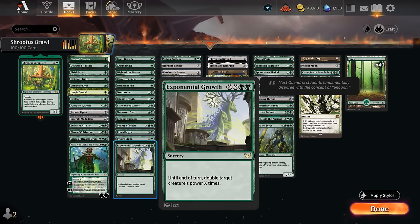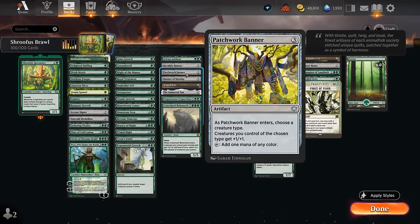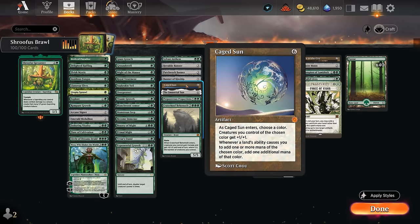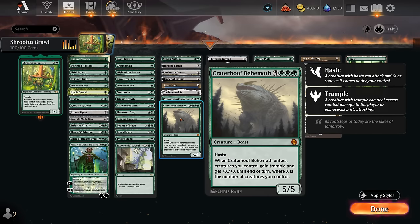Our anthem effects include Sylvan Anthem giving plus one/plus one to all green creatures and scry one whenever a green creature enters — perfect with saperling tokens entering repeatedly. Heraldic Banner and Patchwork Banner both make mana and pump our creatures. Banner of Kinship gives all our creatures a massive boost if we already have an established board. Caged Sun essentially doubles our mana while giving plus one/plus one. Immortal Sun gives plus one/plus one, draws extra cards, discounts spells, and shuts down all planeswalkers, which we don't mind. Preposterous Proportions, a new card from Foundations, gives our creatures plus ten/plus ten and vigilance until end of turn. Crater of Behemoth is typically the last card cast in any game.